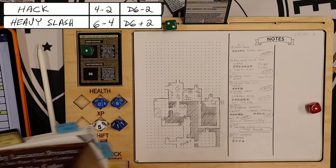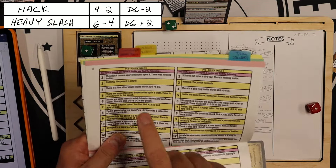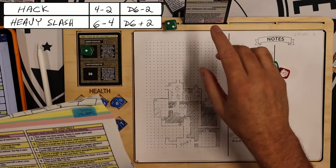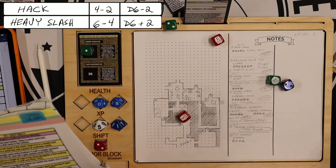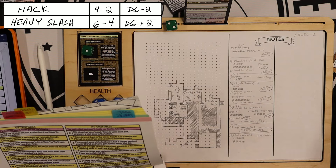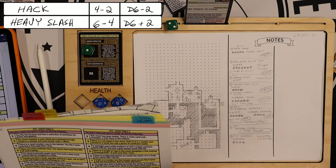That was easy. I roll on Pouch Table 1 with a minus 2 modifier — 6 plus 3 is 9, minus 2 is 7. A few coins are in the pouch: 20 copper and — wait, the table says 46 copper. I also get 2d6 silver. I roll an 8 — plus 8 silver. My taxes are paid now.